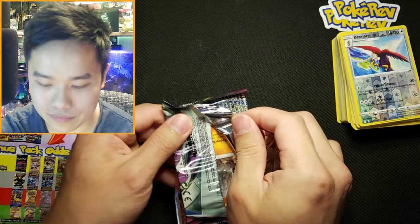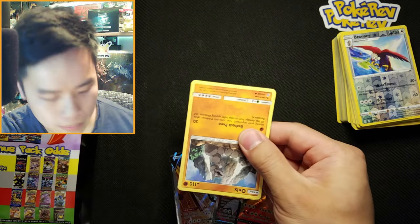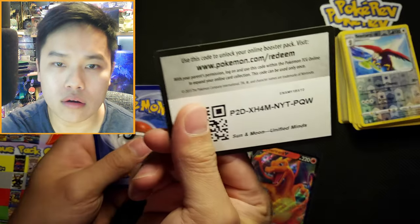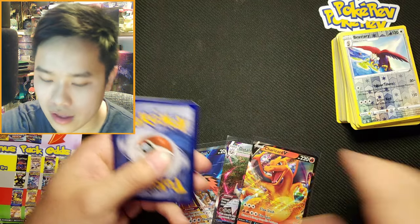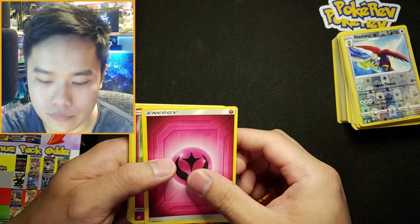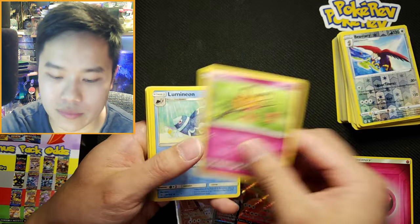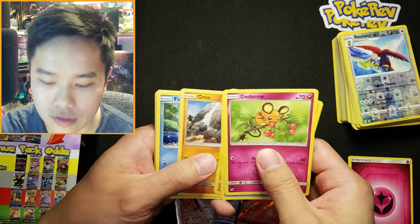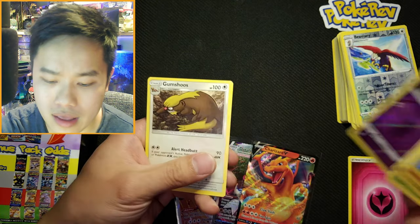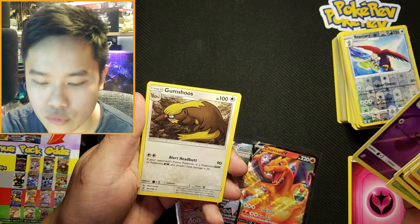Let's go ahead and see what we got — oh no, oh no, hate it when they do that. Sorry guys. You don't see Fairy anymore — hopefully it's a misprint and we actually have something good back here. Exeggcute and... dummy shoes. Not great.